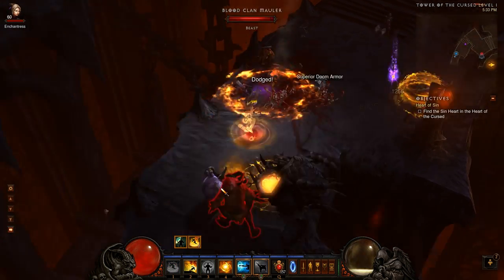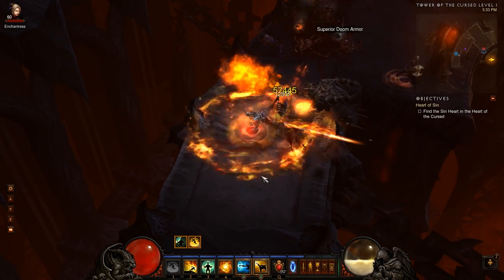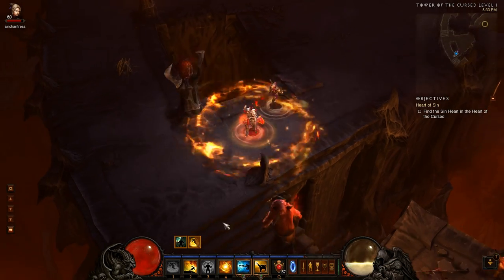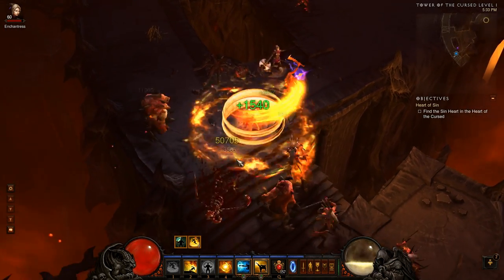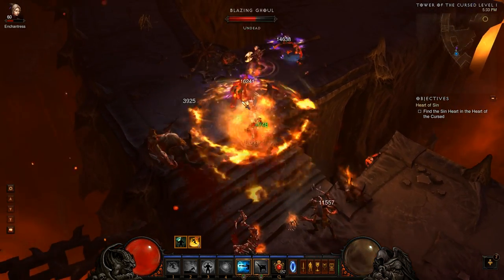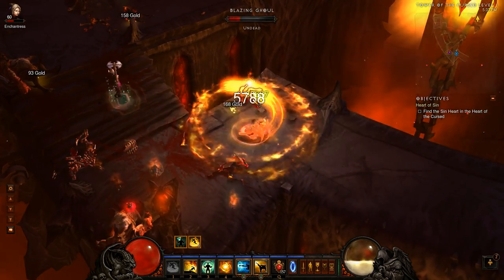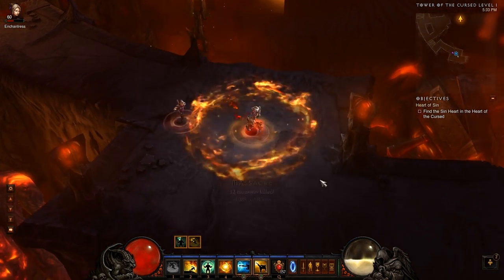Got my Sweeping Wind up to kill these guys. Dashing Strike counts as a melee attack so it will reactivate Sweeping Wind — as you just saw there. That's what Vulture Claw Kick does: it knocks everyone back around you. It's useful to maintain survivability — again, against phase beasts and such — but other than that it's mostly just a damaging move that would be better if it didn't knock back.